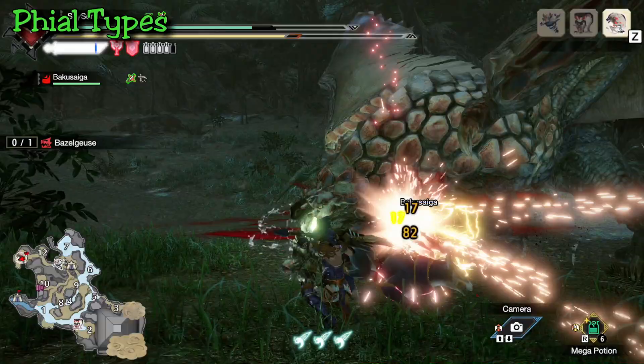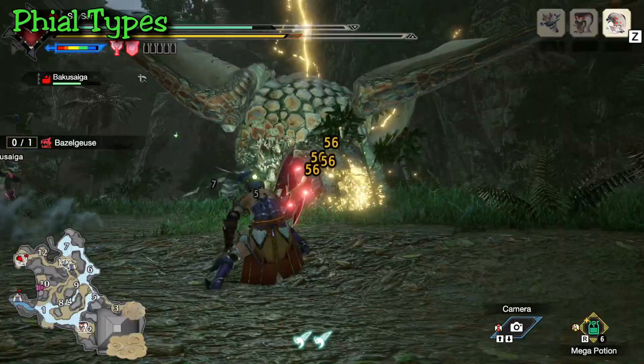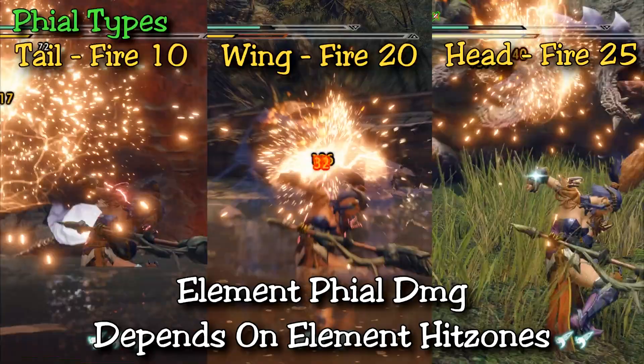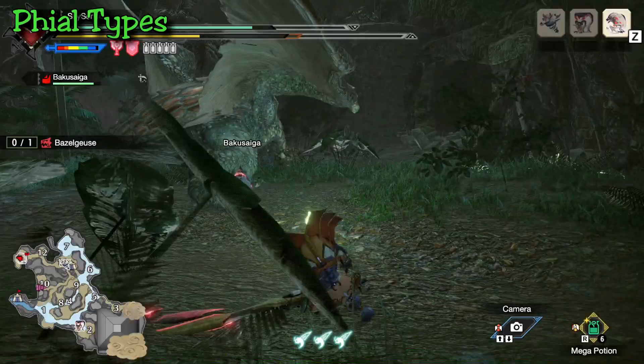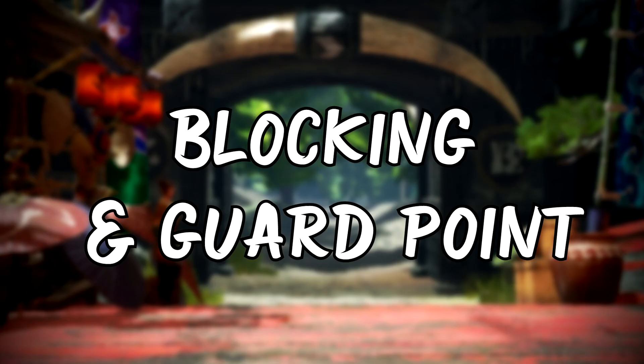Charge Blade has two phial types in Rise. If you use impact phials, you can create good openings with KO damage — that's all they do, just KO damage. Alternatively, if you use element phials, they require you to be more specific about where you release them. The hit zones do affect the damage of the phials, so it makes using the Ultra Element Discharge a little less ideal unless the monster has good hit zones across the body. The Amped Element Discharge would be more ideal with its precision. If you're running impact phials, you can just do a mix of Ultra and Amped Element Discharges.